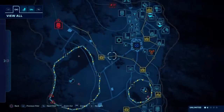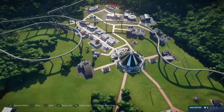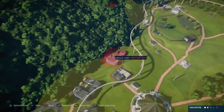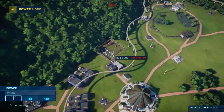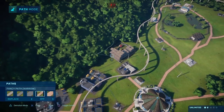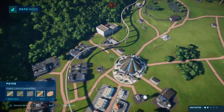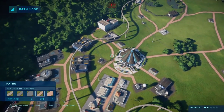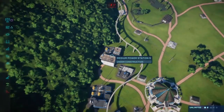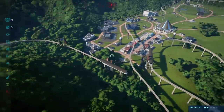I think we need to do another power generator — the question is where. Can we squeeze it in right here? I feel like we could — yep we can. Connected to the main system. Then we're gonna go to paths and run a curved path, kind of like that.